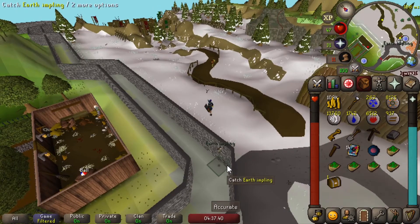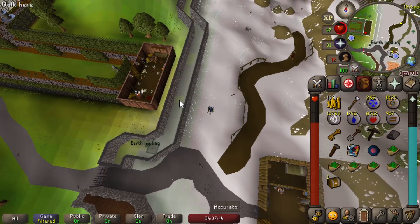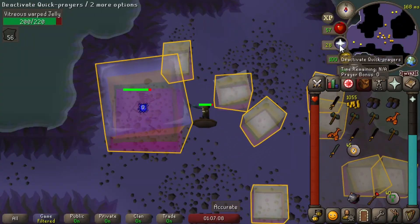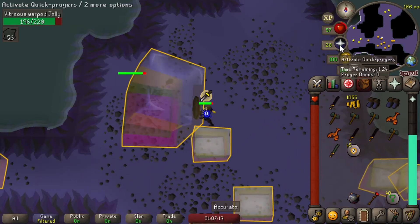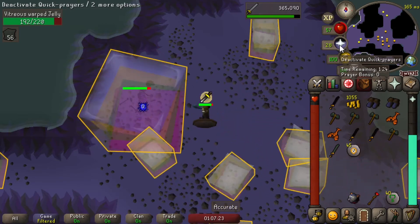There's an earth emblem stuck inside the wall — how did it even get in there? Holy crap, look how big these boys are. I don't think I've seen a superior slime before — look how big this thing is!